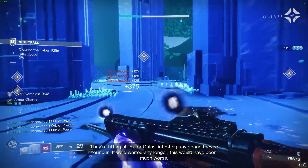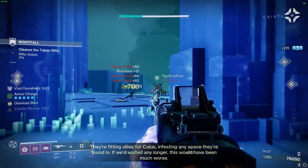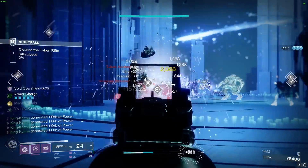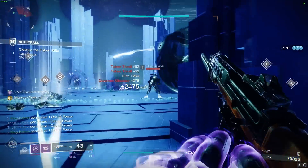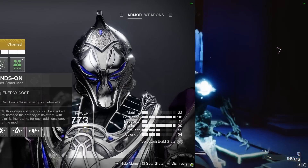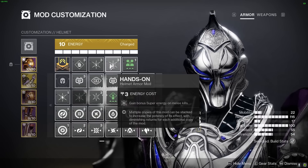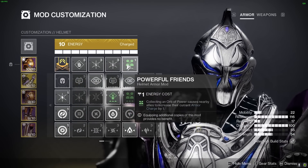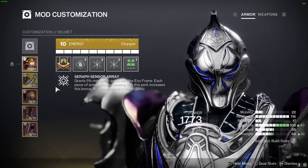Let's discuss the armor mods that make this build extremely powerful. These mods focus on generating orbs of power and recharging our abilities and super. Our mods are set up to achieve three things: generate lots of super energy for back-to-back supers, provide infinite melee, and ensure a steady flow of grenades and class abilities. On the helmet, we use two Hands-On mods for super energy from melee kills, as we'll have many shield throw spams. We also use Powerful Friends to grant one armor charge to nearby allies. Alternatively, you can use Ashes to Assets for more super energy — swap between them based on the situation.